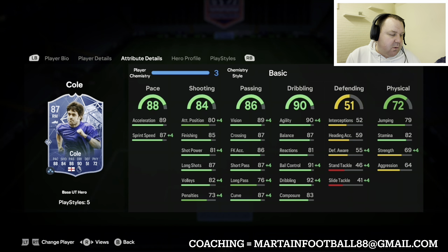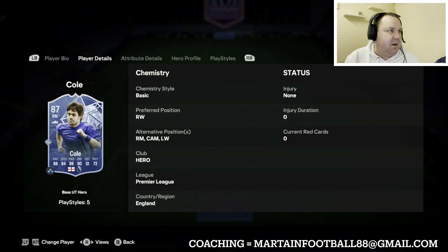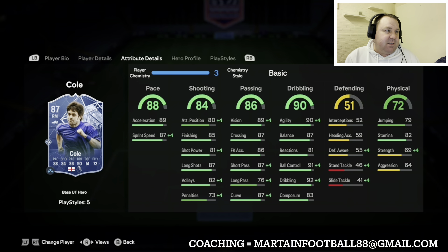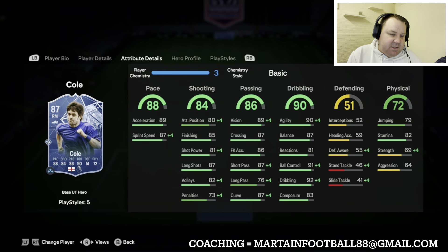Into the midfield on one wing we've got base hero Joe Cole. It's a nice solid card with lots of decent stats in the forward areas. He's got good alternative positions and four star four star skill moves. In this kind of team at 47,000 coins, it would be a good card to have.